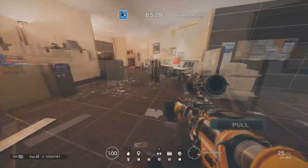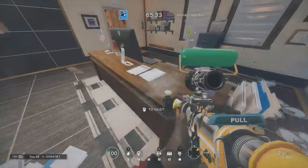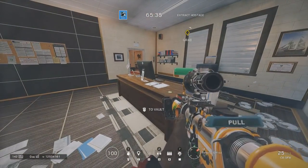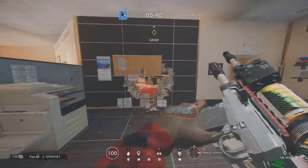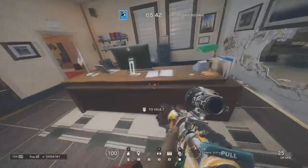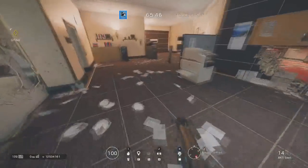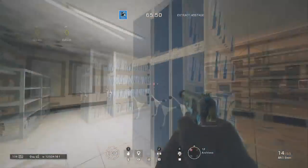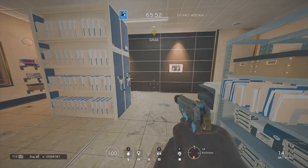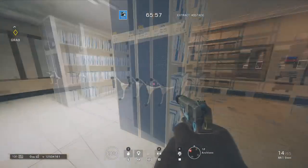There aren't really specific areas for teller's office, but there's a desk here, so be careful when you call out teller's desk because teller's desk can also mean that room out there. Call this in teller's office by the desk. This room is called archives — not really any specific call-outs for the areas in this room either; just use your compass and do what makes sense.